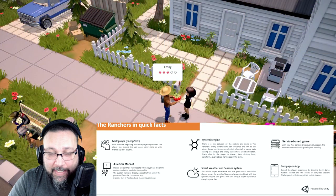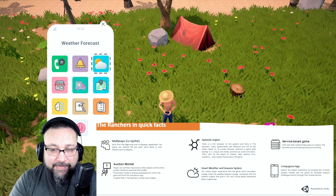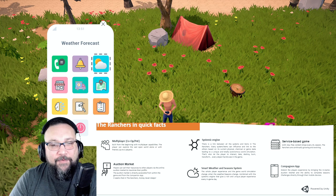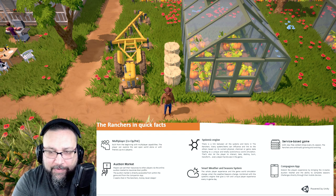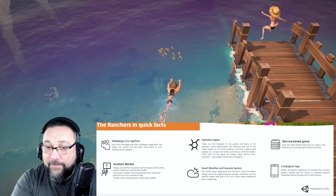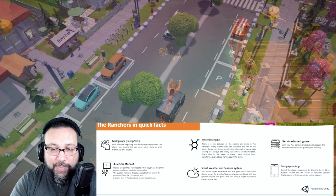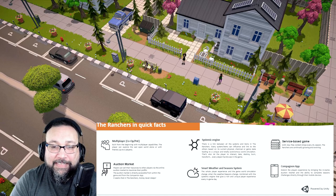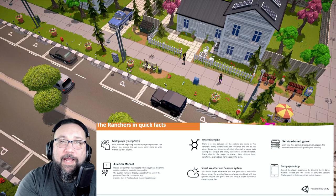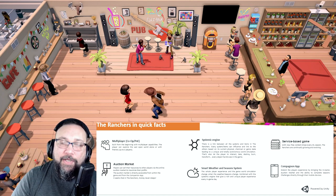As mentioned before, smart weather and season systems — the whole player experience and game world simulation changes when the weather and seasons change, combined with the systematic engine to give a rich, unique player experience every in-game day. There is a link between all the systems and items in The Ranchers — every system or item can actually influence and link to others based on its current physical, chemical, or game state, leading to a unique world simulation. In other words, that lets us interact, take, destroy, burn, and transform every object we see fit in the game. Everything is interactable — you can burn it.